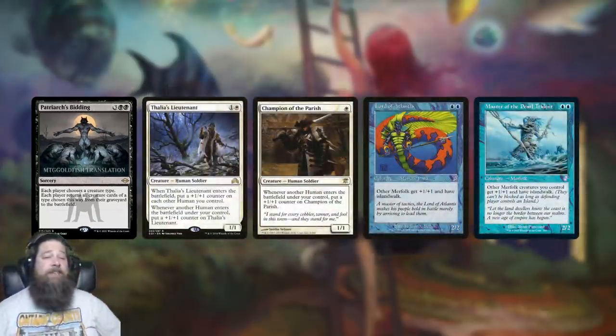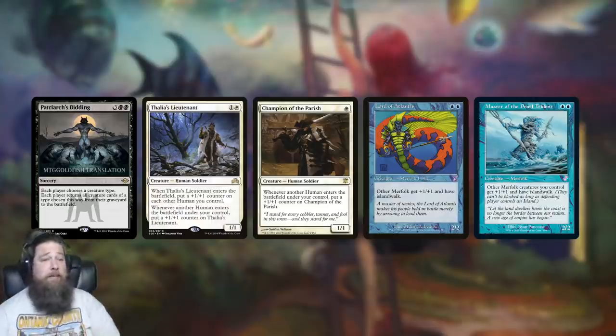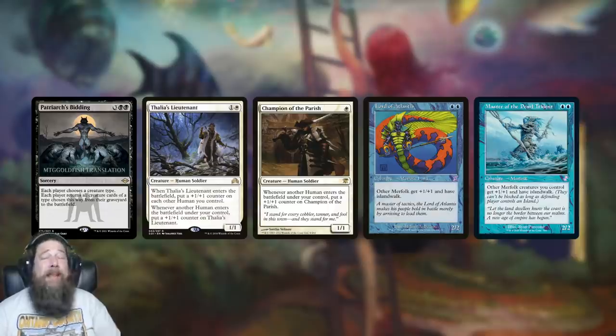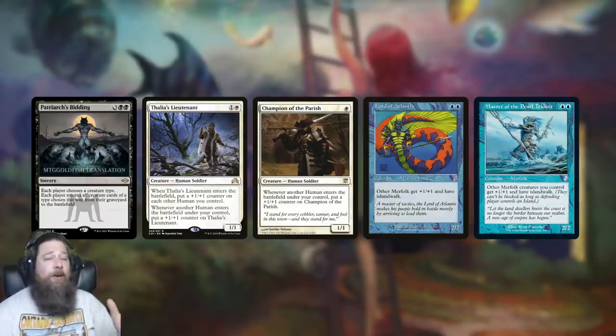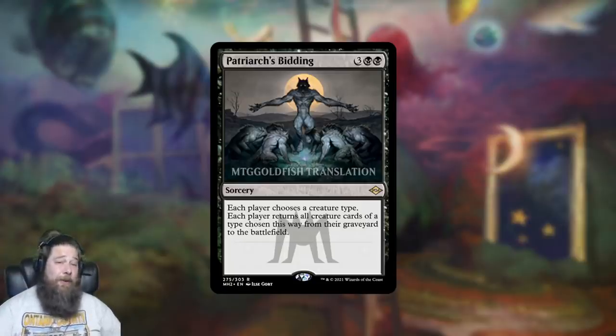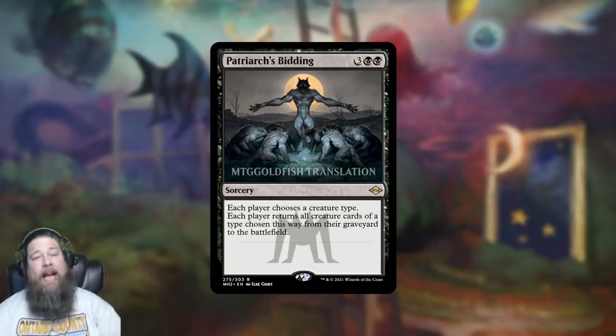I actually think Patriarch's Bidding has a reasonable chance to show up in Modern. There's also the less exciting plan of just playing it for value in a tribal deck — Black-White Humans as Wrath protection against control, or Blue-Black Merfolk. You could play it like Commander decks do, as insurance against board wipes. I'm not as excited about that plan as setting up a sacrifice-based combo kill. The obvious drawback is that the plan is graveyard-dependent and Modern decks tend to have graveyard hate. I don't think it'll break anything, but we could have a legitimate deck based around sacrificing your board, getting it all back with Patriarch's Bidding, and winning the game.